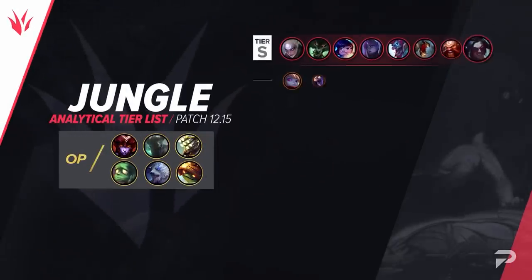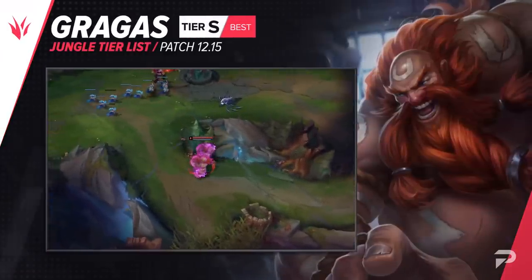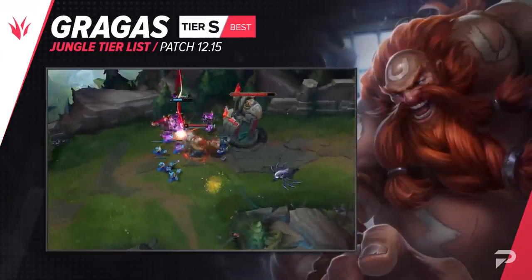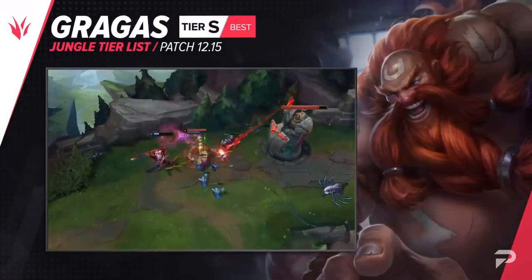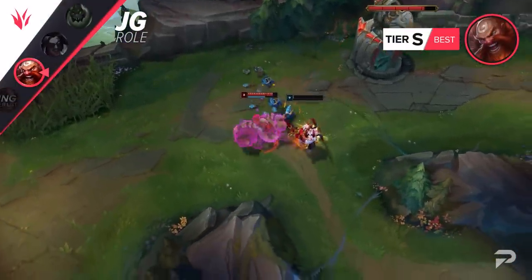Now for the jungle, here's our list. Gragas' performance has skyrocketed out of nowhere, so we're moving him up to the S tier. Usually you can always find some type of reason, even an indirect one, that explains why a champion is doing better or worse, but in this case there really isn't one. The meta has more or less been about the same in the jungle for many patches in a row.